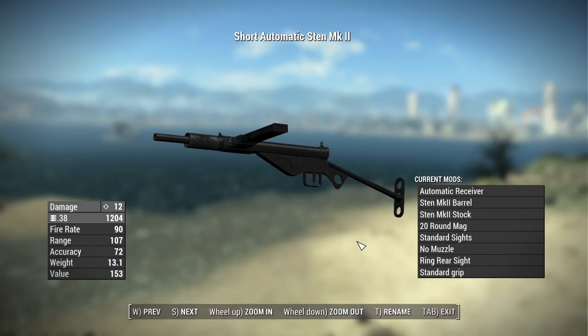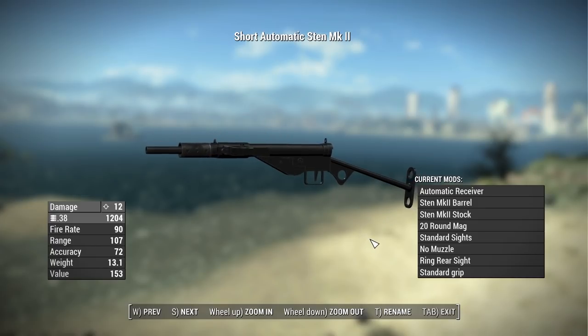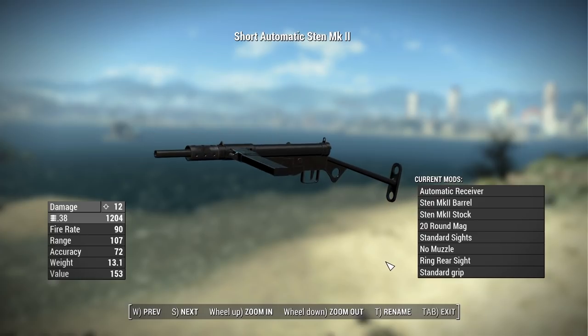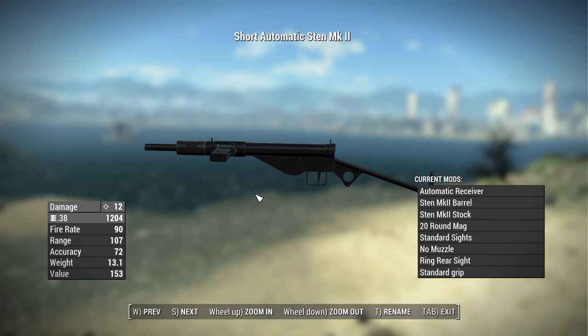For starters, let's talk about the basic version of the Sten Mark II. Here we have it on screen, and the model looks absolutely beautiful. This thing in fully automatic has a base damage of 12, which is pretty decent for the .38 caliber rounds it uses. It has a fire rate of 90, a range of 107, an accuracy of 72, a weight of 13.1 pounds, which is rather heavy, and a value of 153 caps.